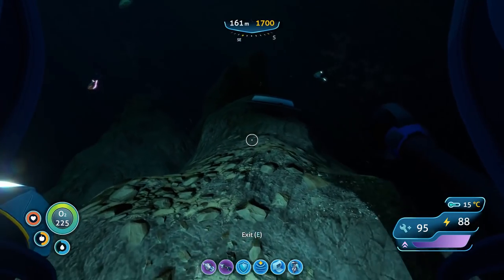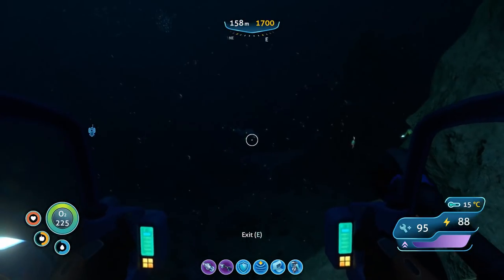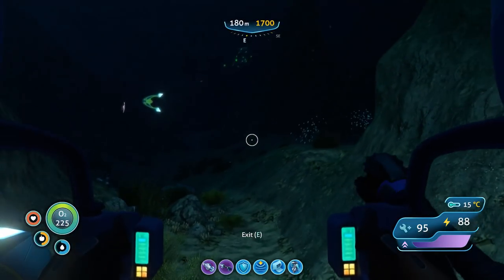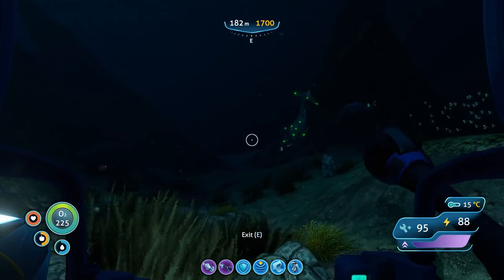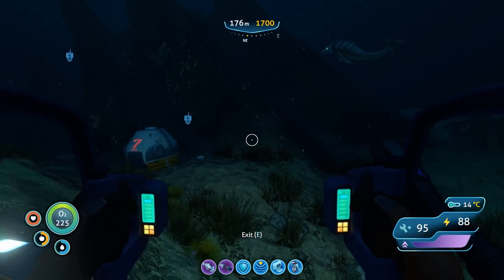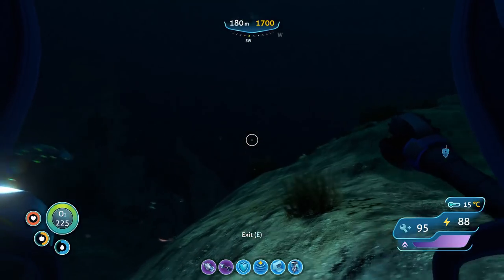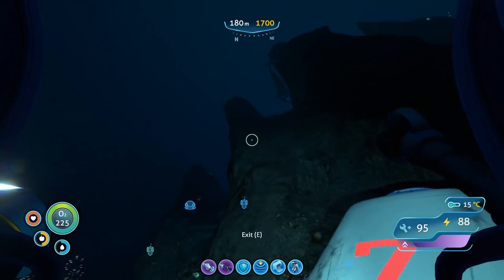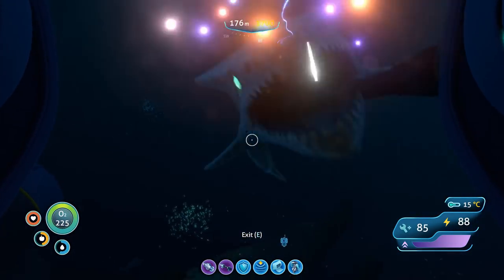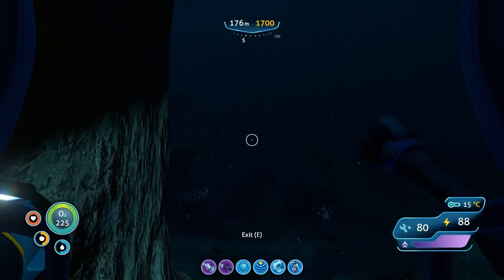What is this up here? Oh, a scanner room fragment. Whoa — a life pod! Life pod seven — this is one of the ones that had corrupted coordinates. We've got to investigate now. That sounded like a scary sound, but that could have been the bone shark — they have a sort of scary sound. Oh no, that's a scarier sound. Hold up. Alright, this is how it's gonna be.